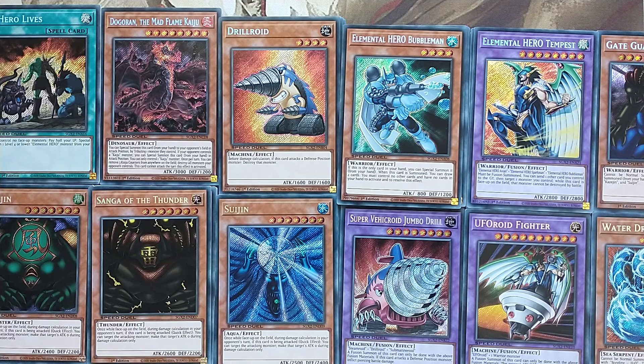Hello everyone and welcome to Kickass Gaming. Today I will show you the expected value from my 48 box break of the Speed Duel Midterm Paradox boxes. My total spend on these boxes was €197.69, making my individual cost per box €4.11.